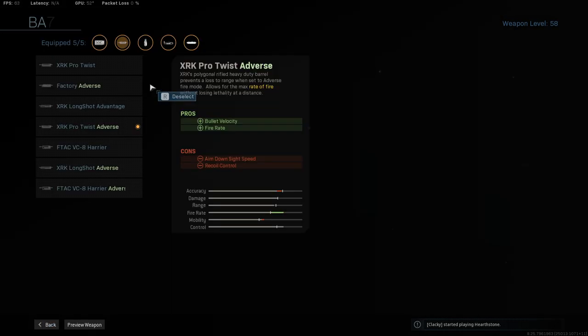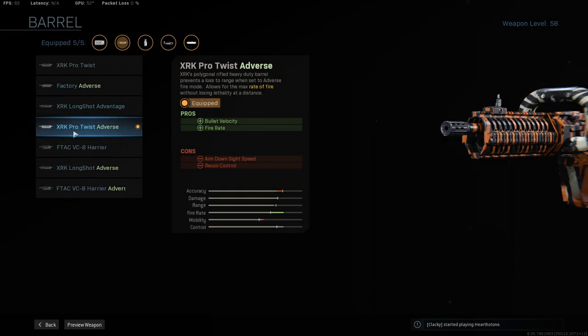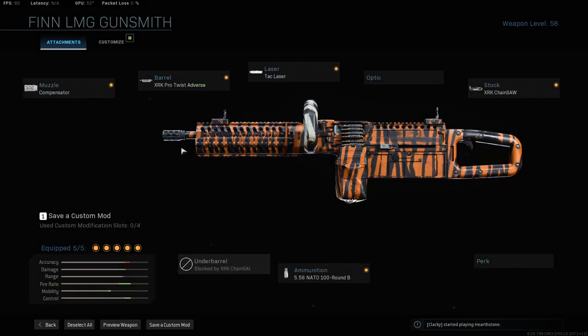With this combined with the XRK Pro Twist Adverse Barrel, basically we get a decent combination of recoil control, bullet velocity, and a fire rate of about 1,000 rounds per minute, which is very, very powerful. Very important to send those bullets down range as fast as possible.